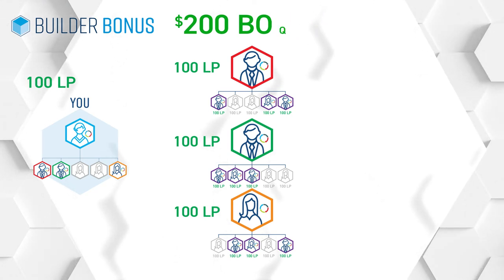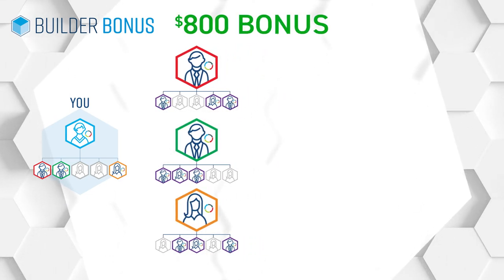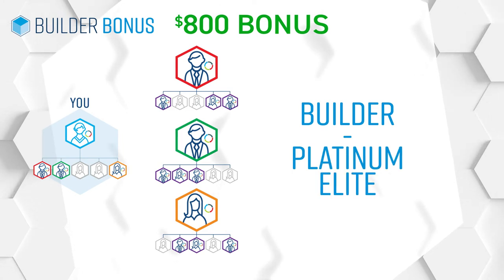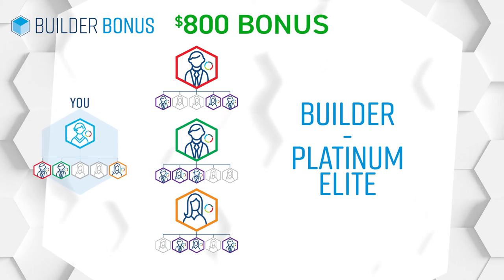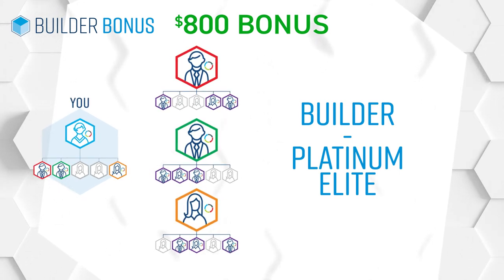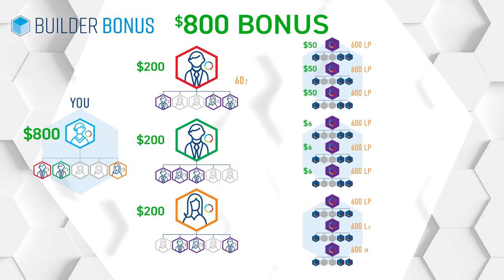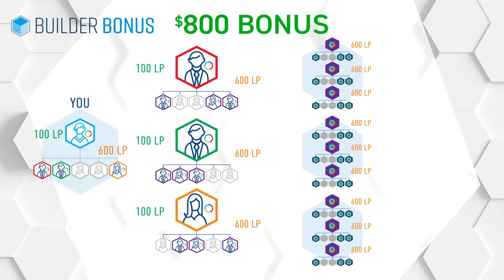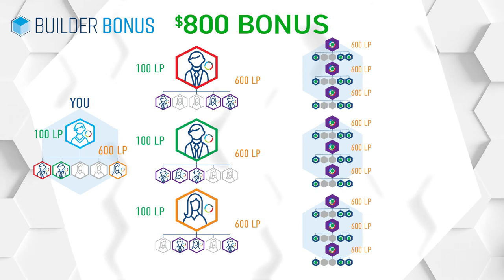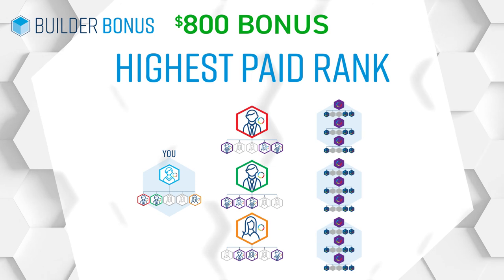There's a third level. The $800 Builder Bonus is available to any 4Life affiliate from Builder to Platinum Elite. Earning the $800 Bonus is about duplicating what you did for the $50 Bonus and the $200 Bonus. Your nine qualified affiliates on your second level must each have three people under them with a minimum of 600 LP in team volume. And don't forget your 100 LP loyalty program orders. For Bronze affiliates and above to qualify for the Level 3 Builder Bonus, they must achieve their highest paid rank that month.